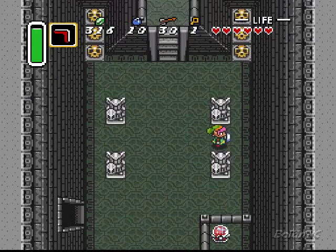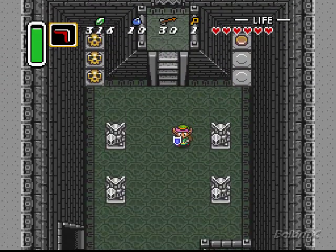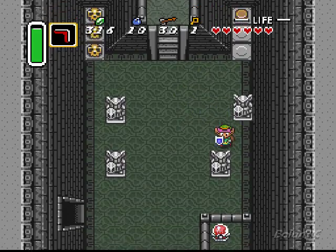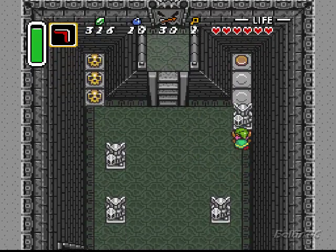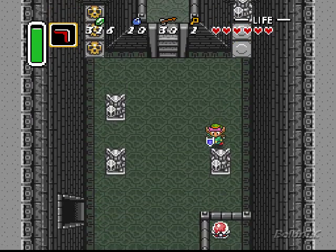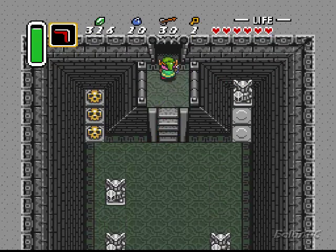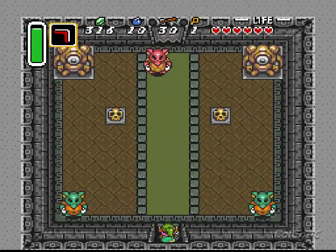Let's go ahead and flick that back red — it'll be useful later on. We got a switch there but we can't hold it down on our own, so it's a good ol' statue boy to do it for us. There we go! Check this out — give it to me, statue! After that perverted moment, let's get moving onwards.